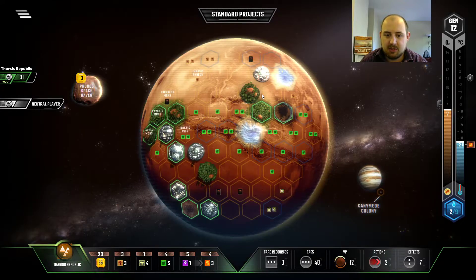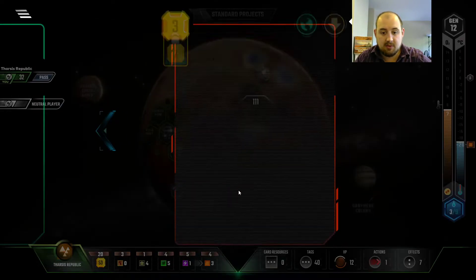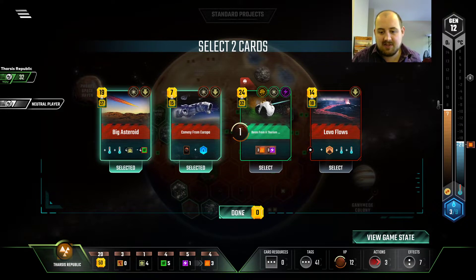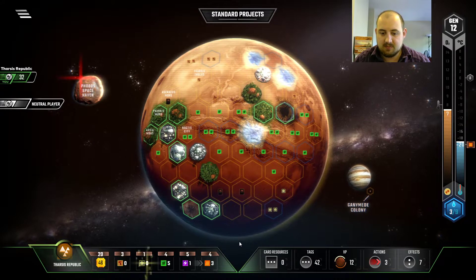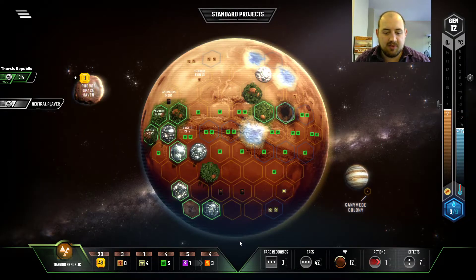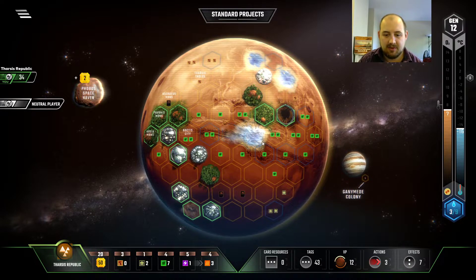We will drop our ocean to try and get more card draw. We've got an ability to look for more cards. Space events seem good. We'd like to use this titanium. That's good — now we're moving the dial. Need more cards.